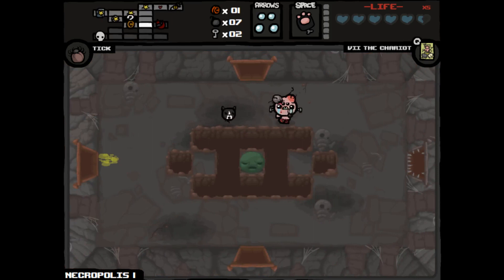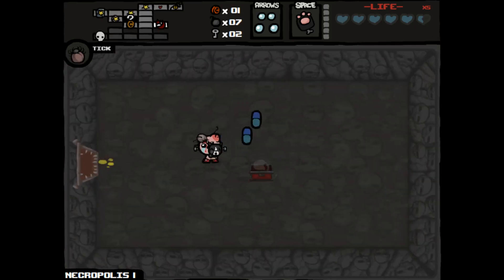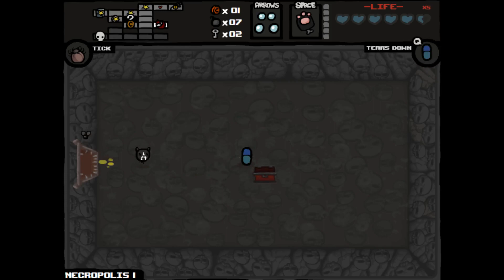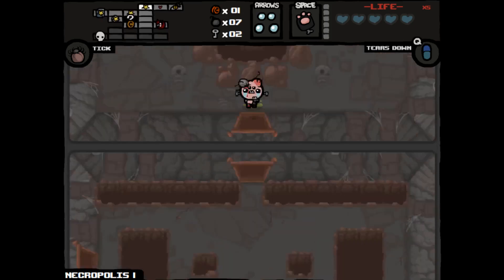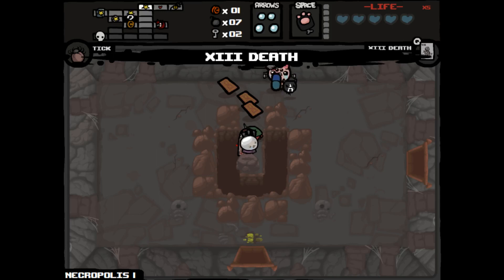I don't have a slot, so I guess we'll do the Chariot like this. I think it's gonna take half a spirit heart damage going in. Two pills, which were tears down — pills I do not want at all. So we have the spirit heart damage going into there. Let's go back. Death. The Emperor. The Moon. Temperance.